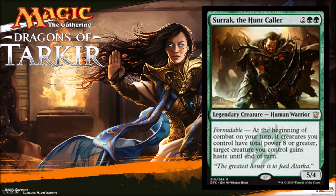Next card is Serac, the Hunt Caller — two green, two colorless. He's a legendary human warrior, and he's a house at 5/4. He is Formidable: if at the beginning of combat on your turn you control creatures with total power eight or greater, target creature you control gains haste until end of turn. So if you have a bunch of creatures in play, not only is he a 5/4 for four, but he basically gives a creature haste every turn — whatever creature you cast will be able to attack that turn. He's just an aggressive house. He's a limited bomb, a fantastic card, and he's good enough to see some constructed play in standard, especially in an aggressive green deck or a ramp strategy.